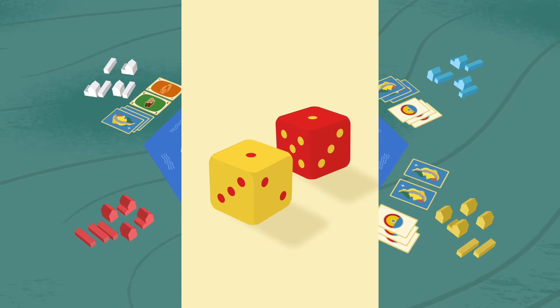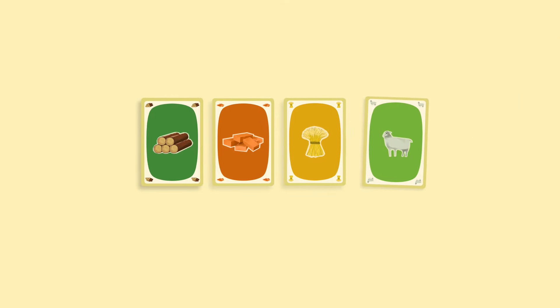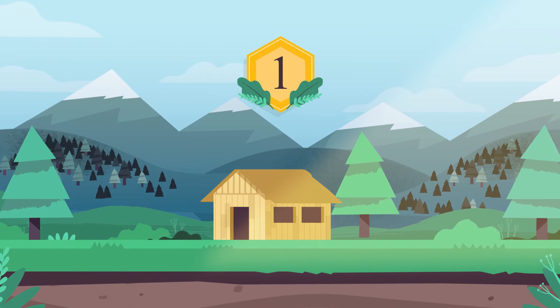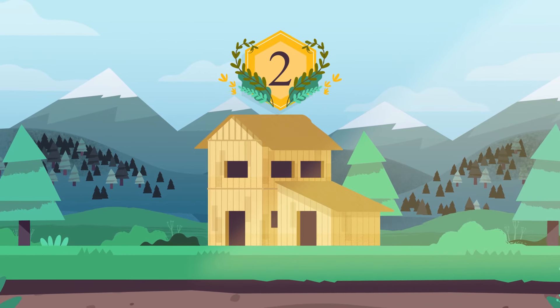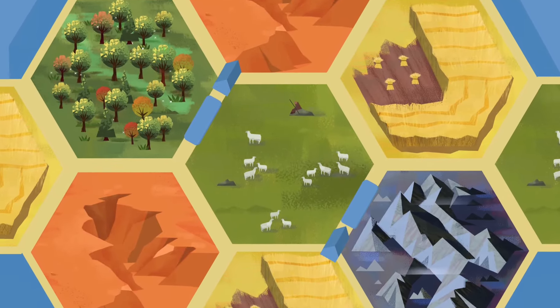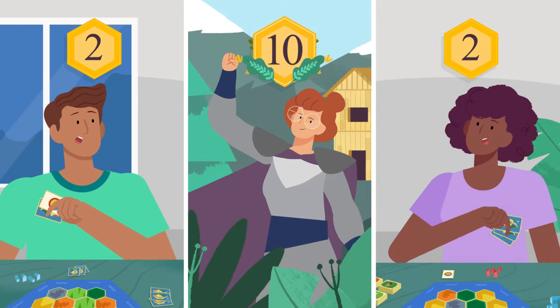Each turn, when someone rolls, you get the chance to collect resources. Once you collect the right combination of resources, you can use them to build new settlements that are worth one victory point, or upgrade your settlements to cities that are worth two. Everyone starts with two settlements and two roads, so everyone begins with two victory points, and the first to get ten wins.